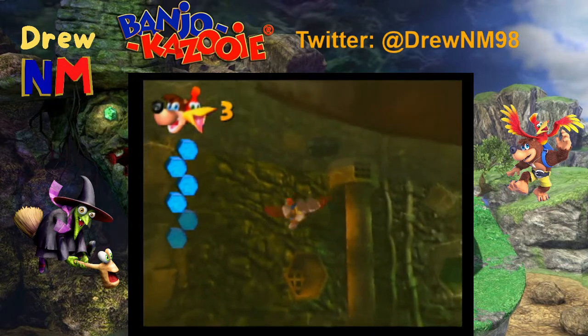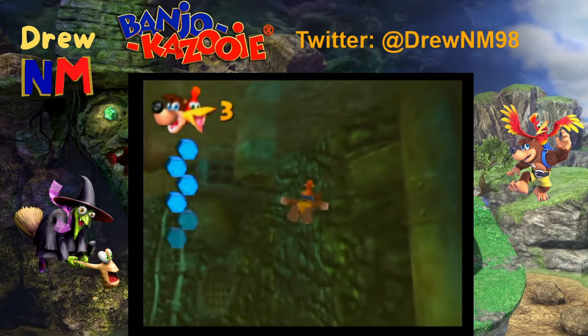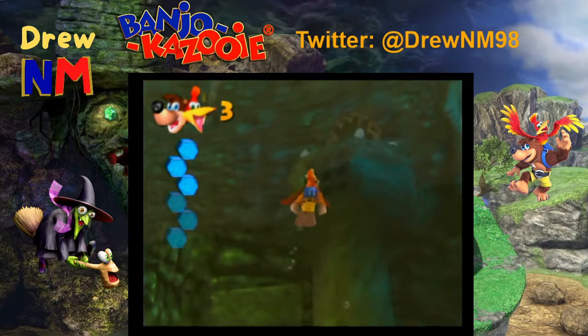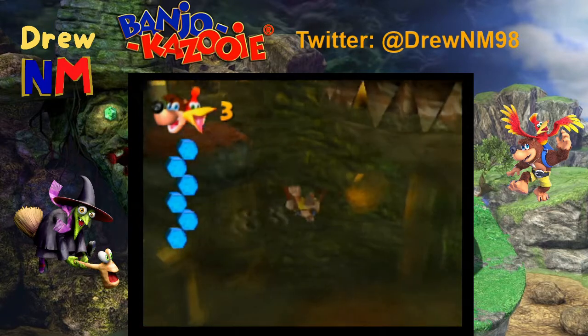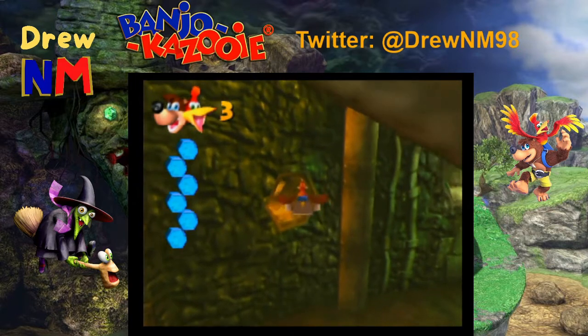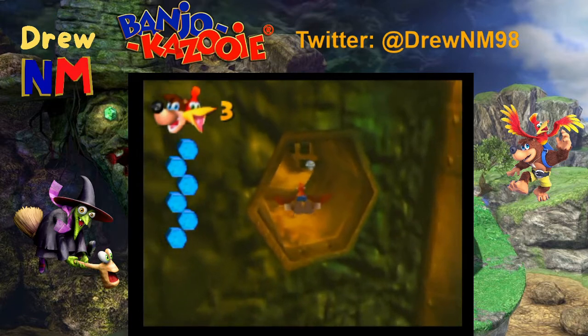Let's see, what's next? Is that the way out? Nope — is that the way I came in? Yeah, I think it is. There should be more pipes over this way, just gotta get to the other side. That's just a Mumbo's token — but there's extra, showcasing what I mean.